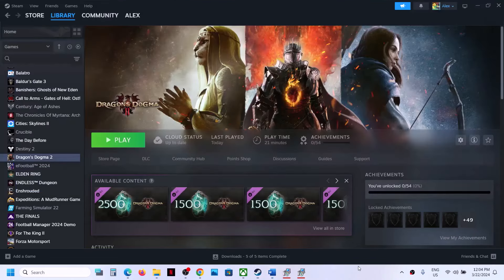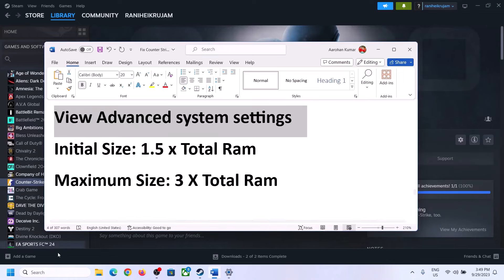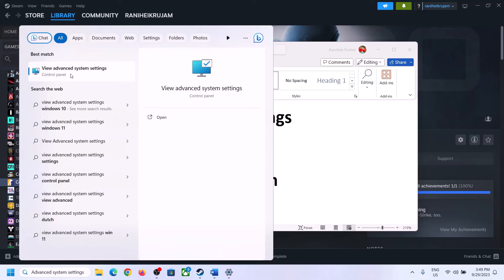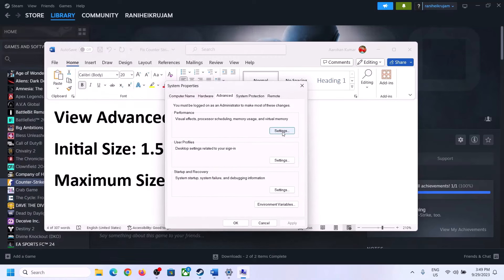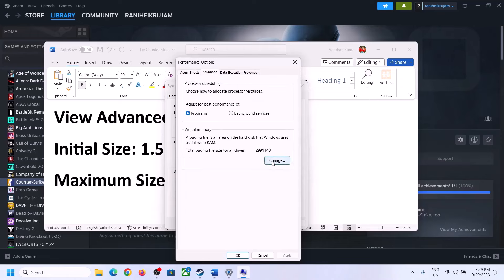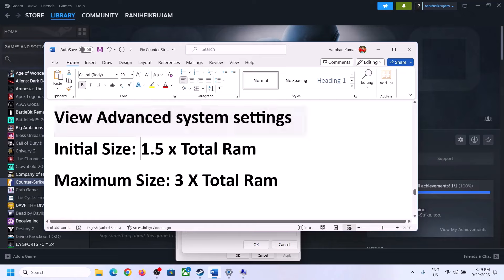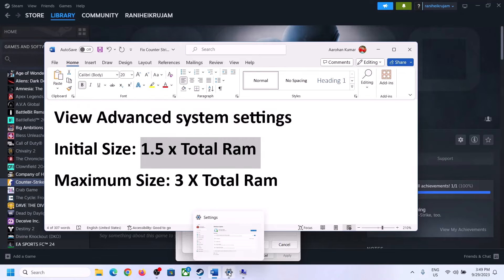The next step is to increase virtual memory. Type 'View Advanced System Settings' in the Windows search box and click on it. Click Settings under Performance, go to the Advanced tab, and click Change. Uncheck the box that says 'Automatically manage paging file size for all drives', then select the drive where the game is installed. Put a check on Custom Size.